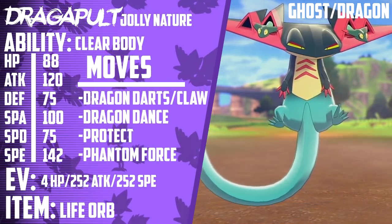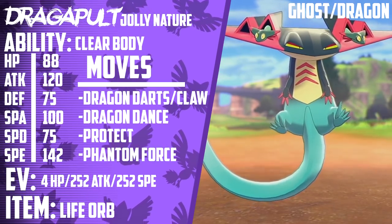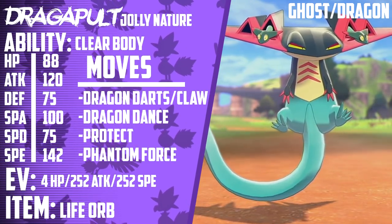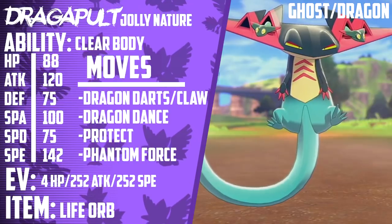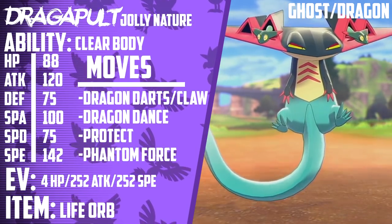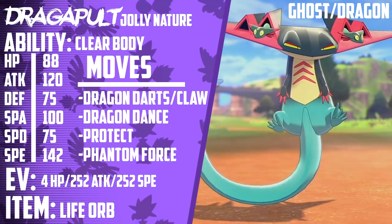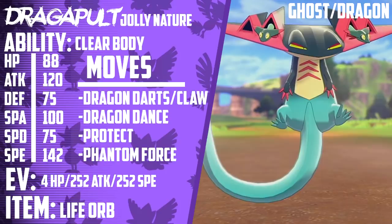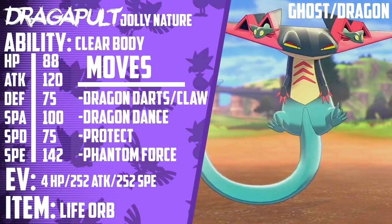All of its abilities are good too. Clear Body makes it so this thing's stats can't be lowered. Infiltrator makes it bypass Reflect, Light Screen, Aurora Veil, and even Substitute. And Cursed Body gives a 30% chance to disable a move that hits it. Both of its attacking stats are really good, so it can be a great mixed attacker running a physical set with Draco Meteor in the back, or even just a pure Special Attacker with a Choice Specs set. But what I've seen the most success with is something along the lines of a Life Orb Dragon Dance or a Focus Sash Dragon Dance set. It also gets great support movepools — Reflect and Light Screen, Disable to disable opponent's moves, Will-O-Wisp to cut attack stats in half, and Breaking Swipe to lower both Pokemon's attack stats. It also gets U-Turn so it can switch in and out pretty easily.